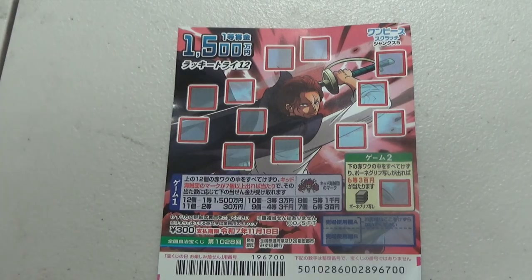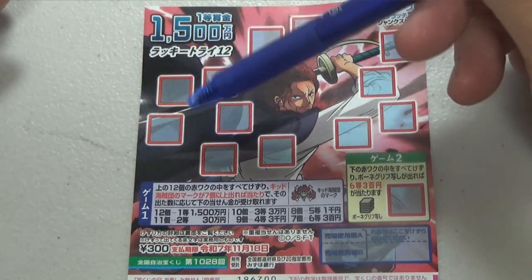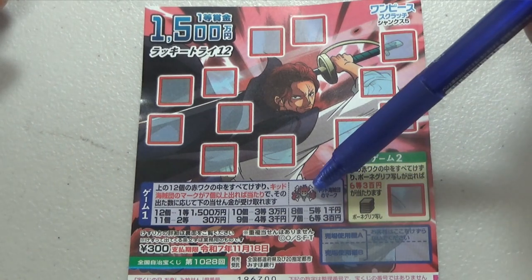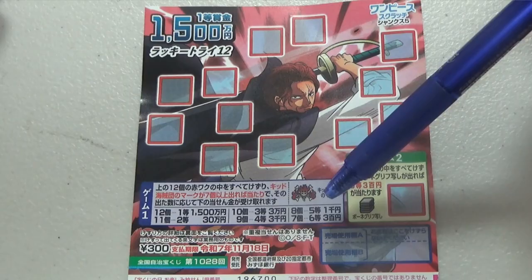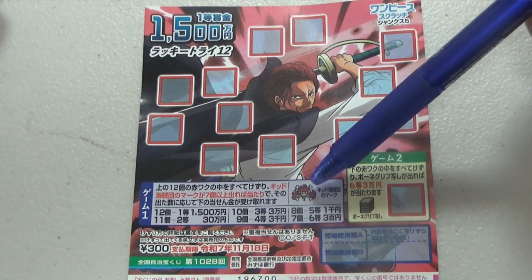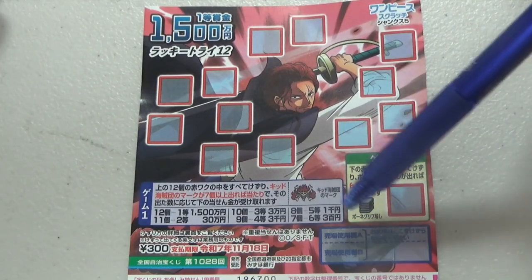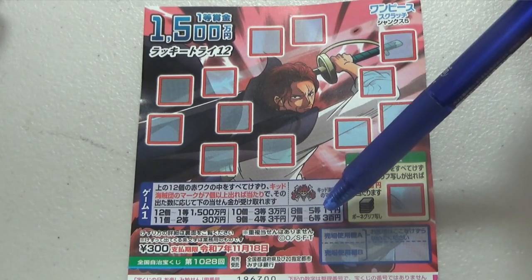I'm going to show you how to play. For game one there are 12 red boxes that you need to scratch. You need to find this mark, this symbol. You need to find at least seven of these symbols in one of these boxes in order to win the sixth prize, which is Sengbyakuen.